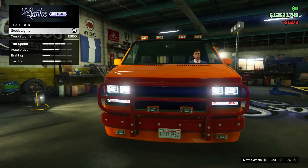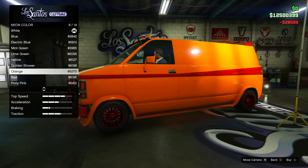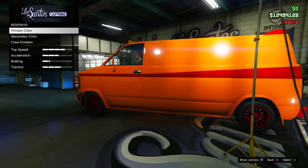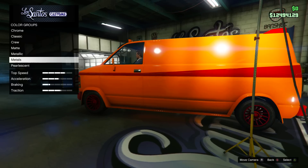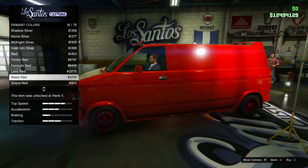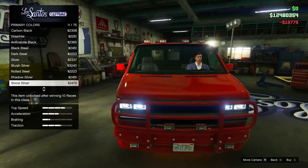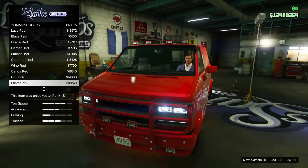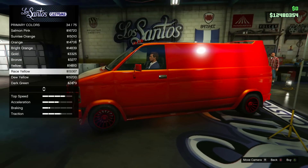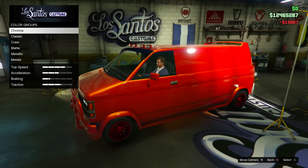I'll save the horn for another time. Neon — we'll go front, back, and side, and for the actual neon colour I'm going to go a nice orange. Now for the respray — I think the primary colour is lava red. There we go, lava red, and as you can see it already looks quite cool. Then if you go to pearlescent and put race yellow on it, it turns into a really nice orange. There we go — that's looking cool already.